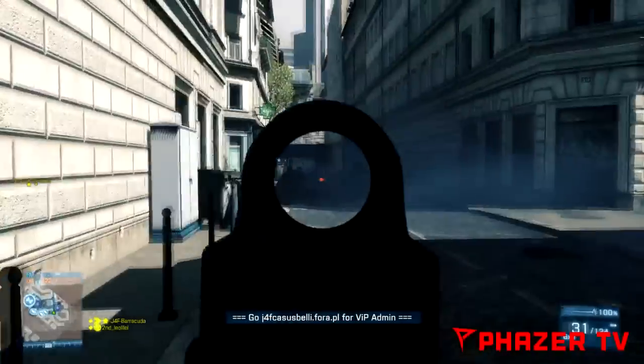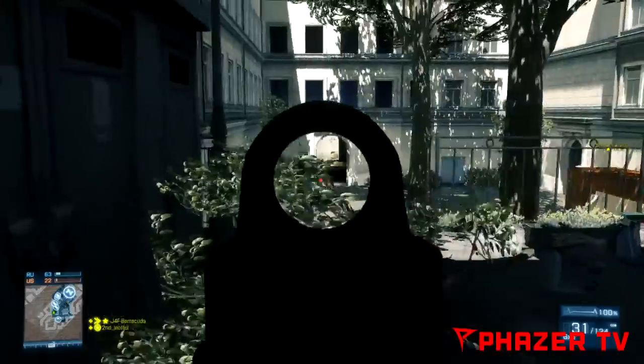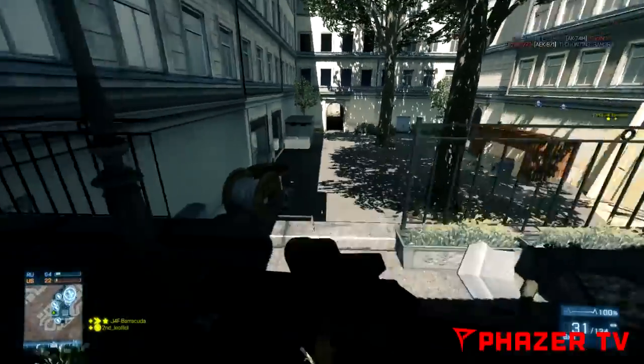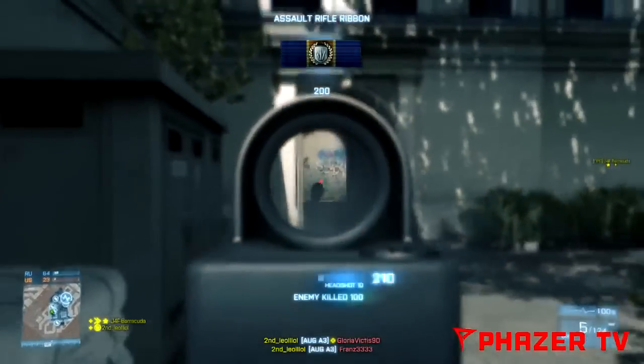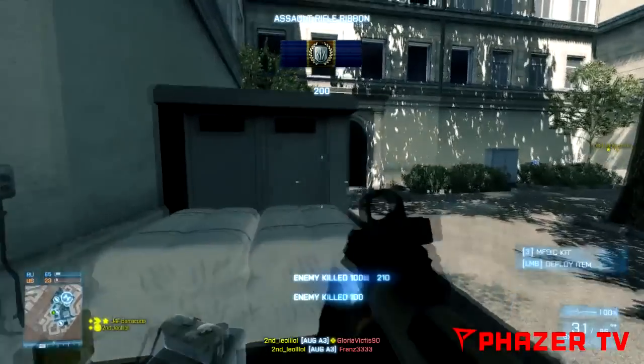You also have the Mortar, which can be useful — for example on Seine Crossing the B bomb in Rush is really hard to get, so you can mortar in there and kill the people inside in places you are not able to reach otherwise. You also have Claymores which you can place in tactical spots, although people on the battlefield don't really like Claymores, so maybe sit back a little bit.